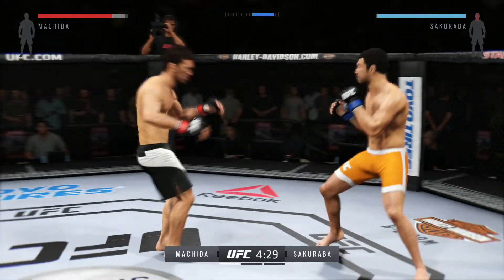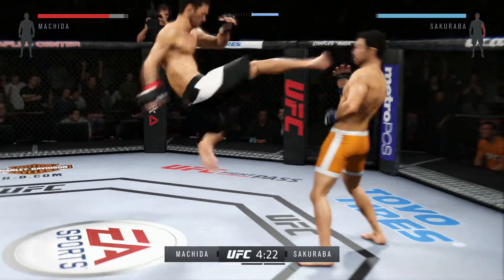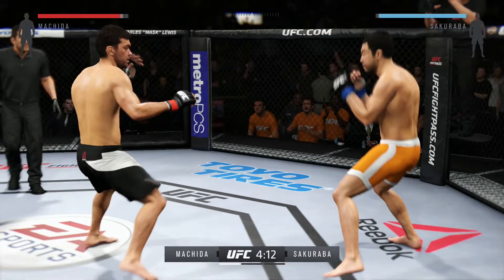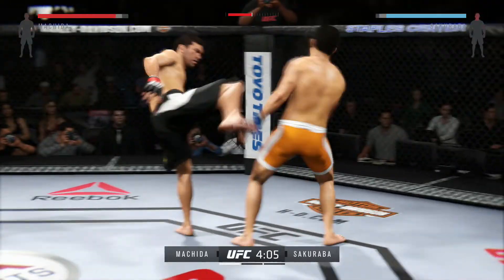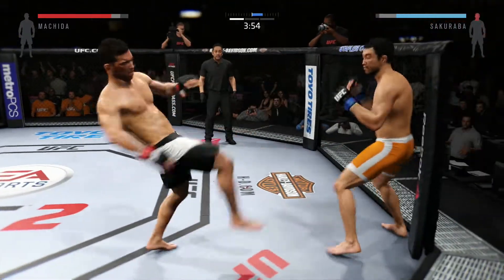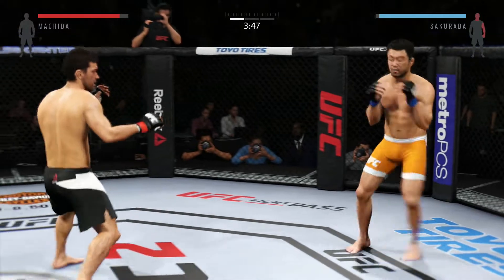Nice kicks. The huge head kick is blocked. Nice block and a counter straight by Sakuraba. And another head kick lands — his opponent needs to defend. Absolutely. These guys are going at it right away, trading blows. He did a nice job blocking the head kick.